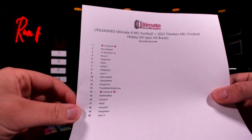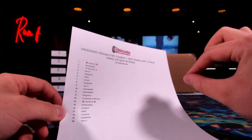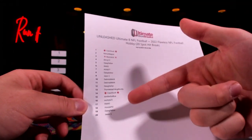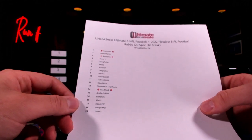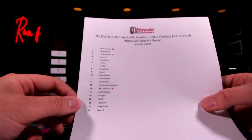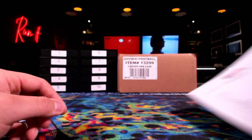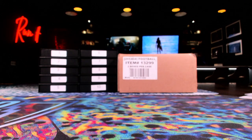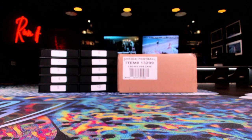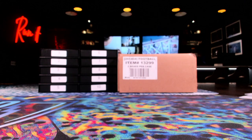If we happen to get 11 cards out of the flawless case, we'll take the least value card and randomize it between all 20 people that got into the break — they'll have an opportunity for the lowest end card. We'll also randomize the briefcase between all 20 people. We did this last Friday; doing it again the same exact way. We already broke the Gold Standard — that'll be uploaded after this.